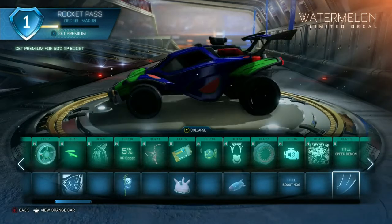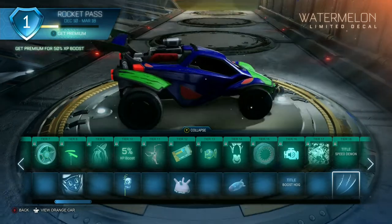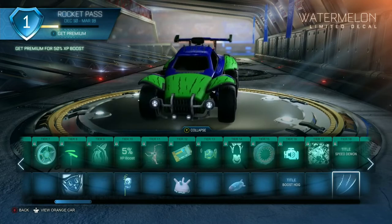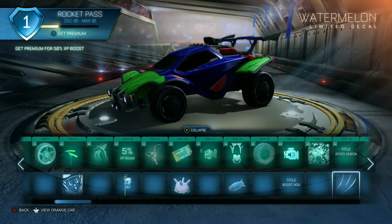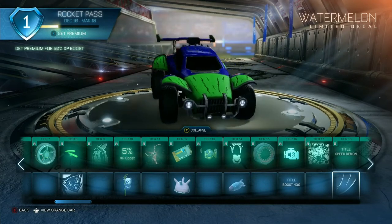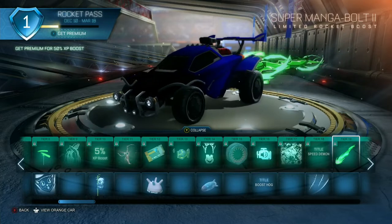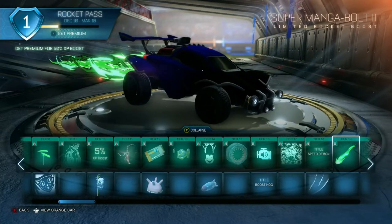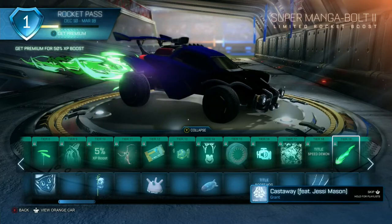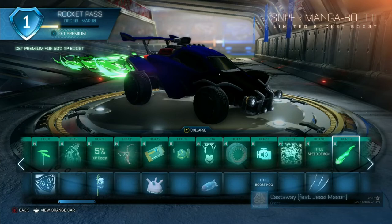Watermelon! Oh boy, this could go great with a picnic car. I think we're getting like a full set of watermelon stuff now — we've got like an antenna, topper, wheels, and now we got this. Do we have a watermelon boost? So we can make a full watermelon car now. Super Mega Bolt 2 — here's the second tier of the boost. That looks pretty sick, not gonna lie. I think the three is gonna be pretty sick if there is one.